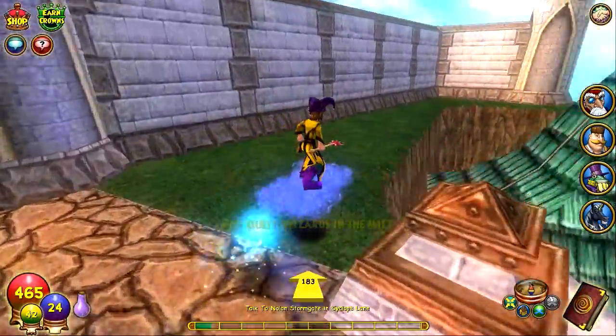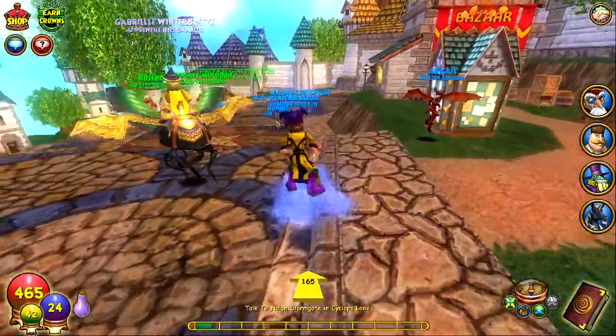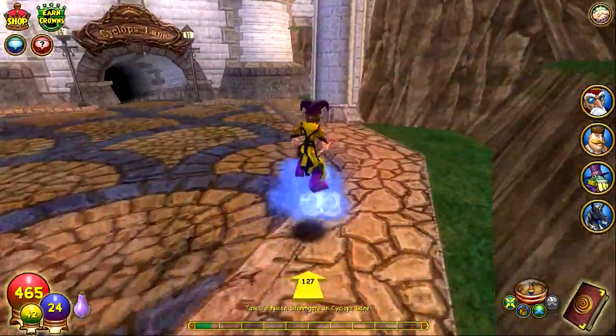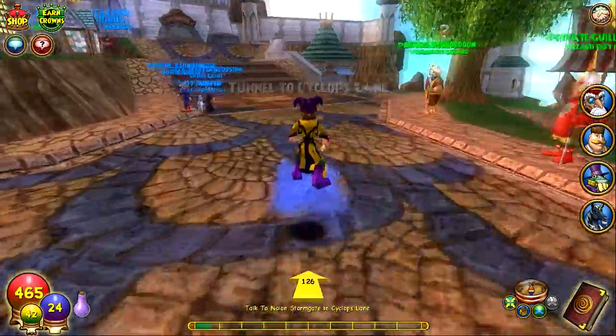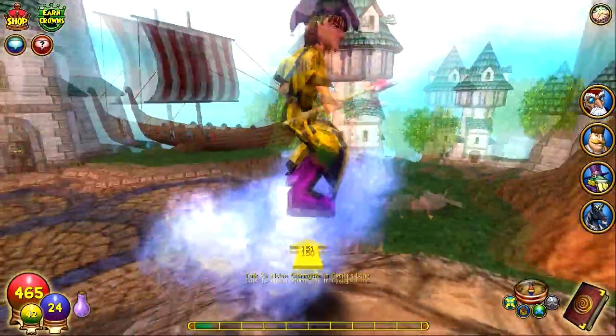You can find mist wood anywhere - it's basically just everywhere. But if you can't find it, just go buy it. It's like 15 coins in the bazaar. If not, just look around and you will find some. Oh - I found some!